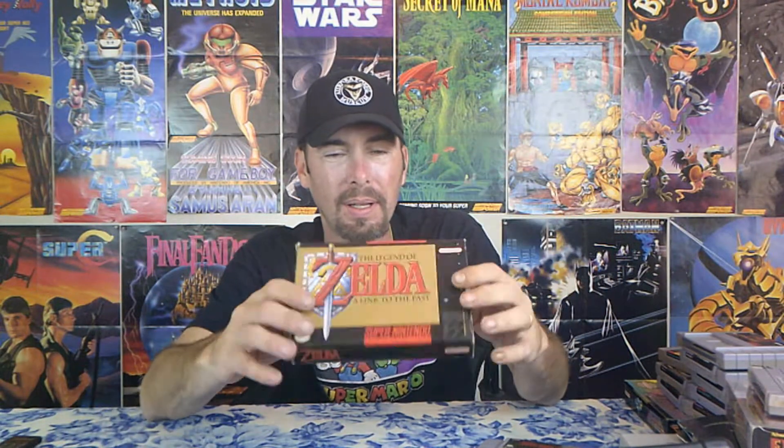Next, the Legend of Zelda: A Link to the Past. I have a complete-in-the-box copy and a couple other copies that I picked up just because I love the game so much. My wife got me this a few years ago for my birthday, and it's got everything in here — the manual, the map, and a little fold-out tips and secrets pamphlet. So that's pretty cool.